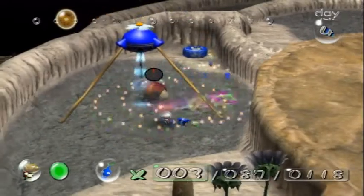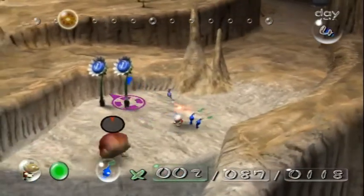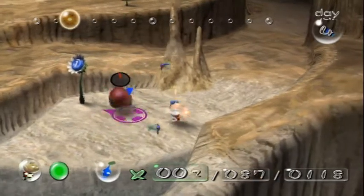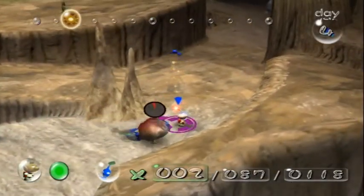When he's out of the water, you want to finish him off really quickly by throwing Pikmin on him. You want to make sure he's out of the water for this because the ship part he drops needs 25 Pikmin, and we're not going to have 25 blue Pikmin to carry that.